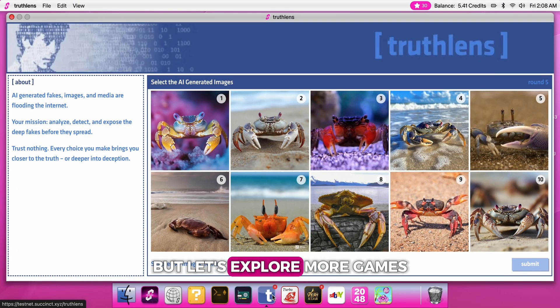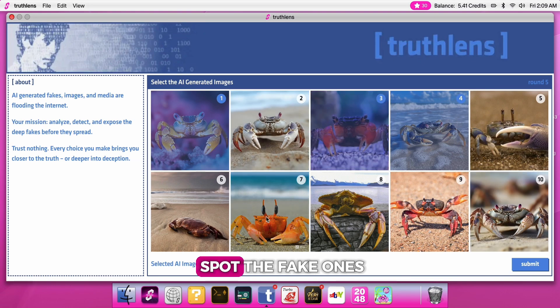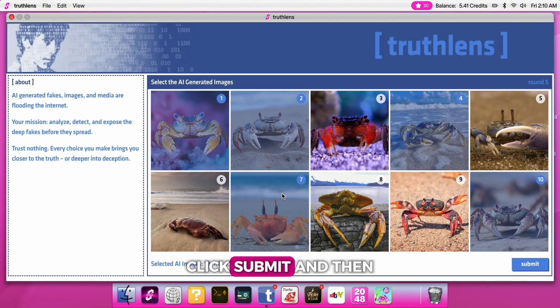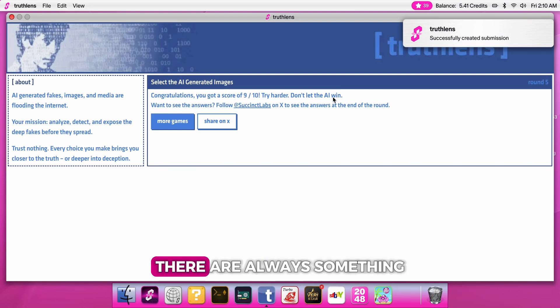Next we have Truth Lens. You're given 10 pictures and you need to spot the fake ones. Select the pictures you think are fake, click Submit, and then check your result. Each week new pictures are added, so there's always something fresh to test your skills.